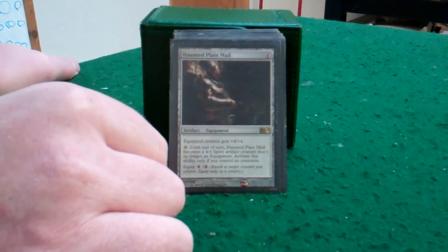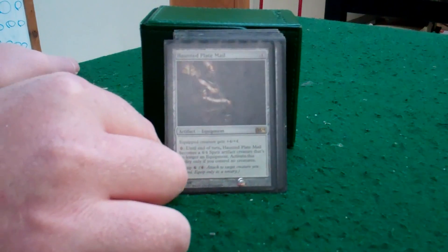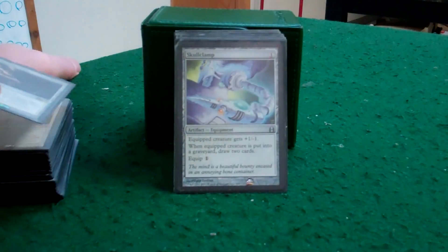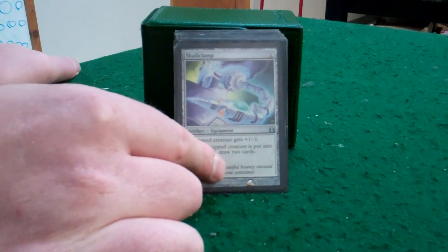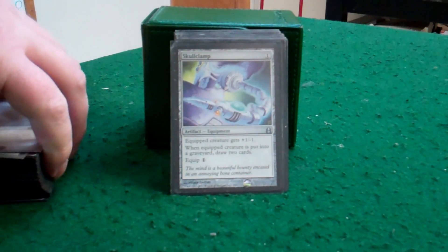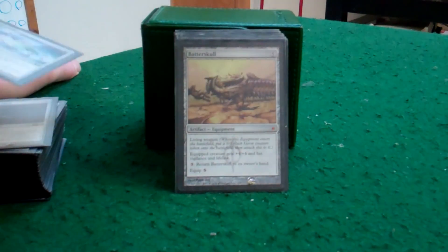This one here is a new addition. I figured if after a board wipe I still have this equipment in play, I can still get a 4/4 out of it for a chump blocker if nothing else. Just in case I want to sacrifice some of my cat tokens, I can get two cards out of it to help me draw into more productive cards. Always good.